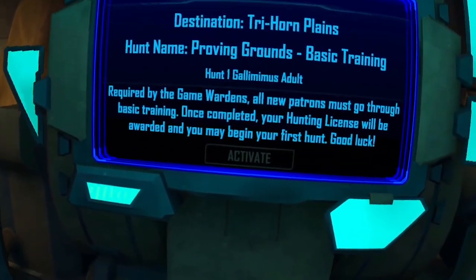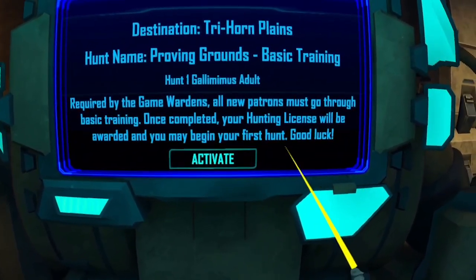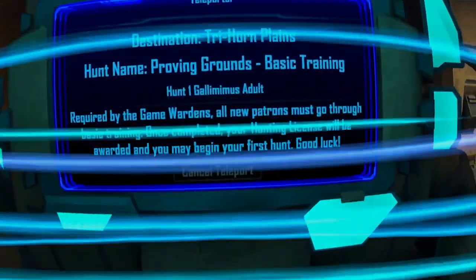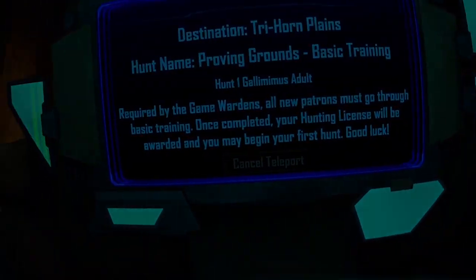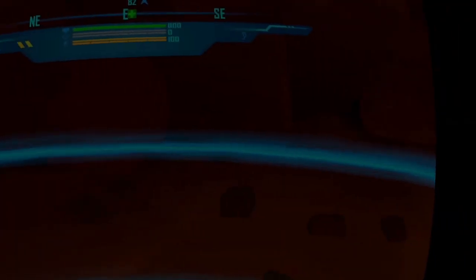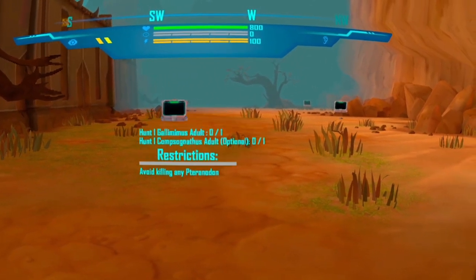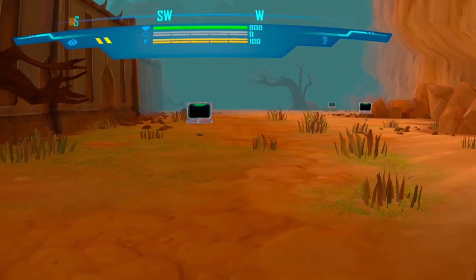Galimimus adult — I don't know what that is. Welcome to the Hunter's Proving Ground. Here I will provide you with basic training that you'll need before starting your campaign. Hunter's podiums are located throughout this area with training information on everything you need for a successful hunt. To get started, move to that first podium with the floating icon over it.